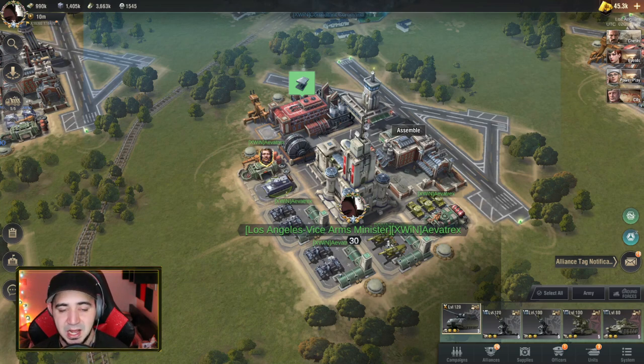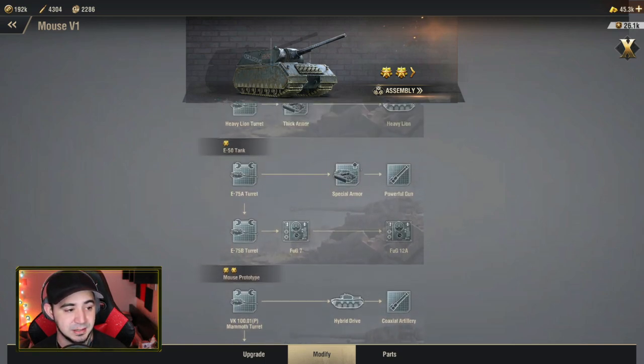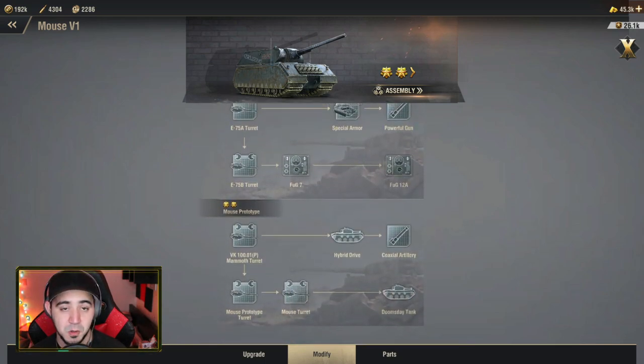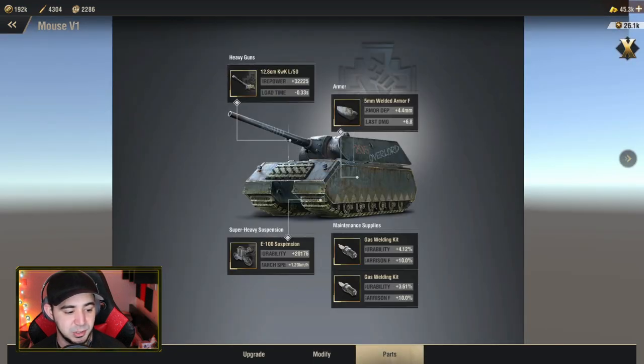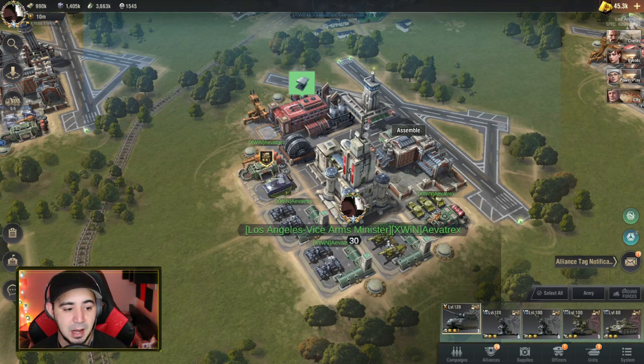Using my base as an example: I have my super heavy, which is the troop I've focused on most with all my components. Then I have two anti-tank guns, a siege, and a medium. The unit you're training most — the one with all your modifications — is an absolute must for your base. But if you focus all your components into one troop, the rest of your four will be weaker since they won't have the extra upgrades.